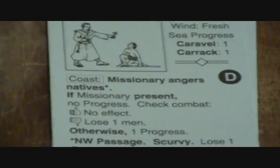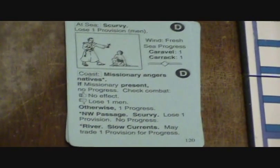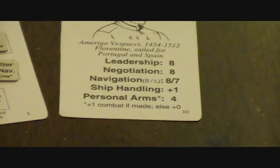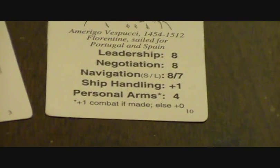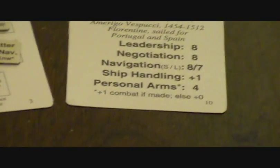On leaving the space, I drew the missionary angers the natives' coastal counter — you have to do that when you leave the space — which meant I got no progress and had to check combat. I failed to leave and lost the combat, losing a man. This assumes the personal arms card means you make a roll: if you get a four or less, you get a plus one. That happened.